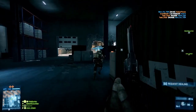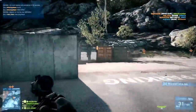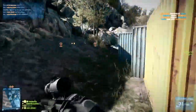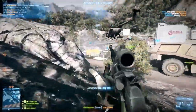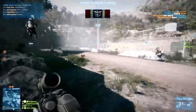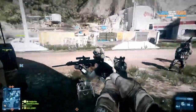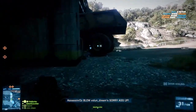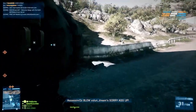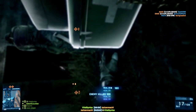Moving on to the M320 grenade launcher — there are a couple of different options. You have the frag or high explosive grenade, smoke, LVG, and shotgun like in Battlefield 3. The new one is a flash grenade for the M320, and you can also throw standard flash grenades. They showed this during the livestream — if you look away from it, it has less of a stun effect. They also have incendiary grenades, which work almost like a Molotov cocktail to block an area with a quick-kill area-of-effect.